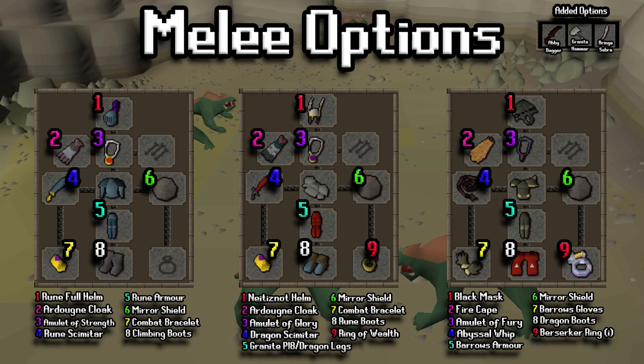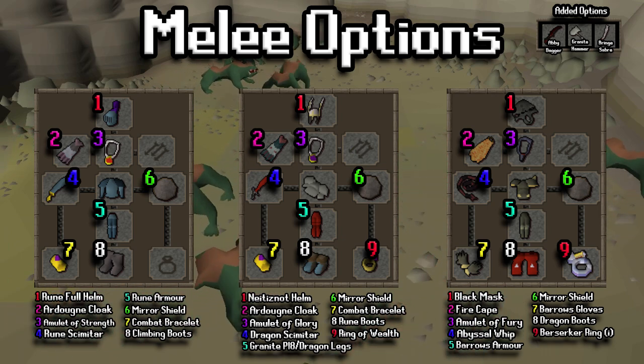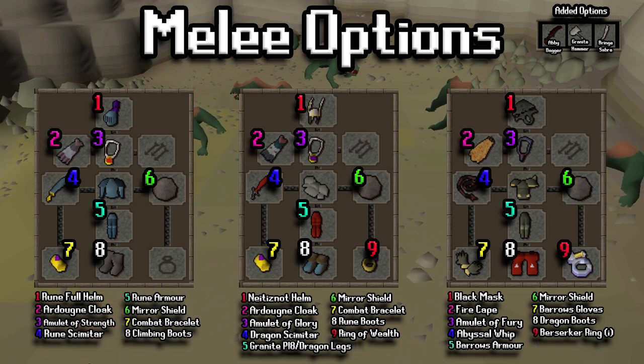For the melee options, most people will be using one of these three setups or a combination of all of them. On the left hand side is the lowest setup with just a rune baseline. The middle setup is for a level 50-70 type player. And on the far right hand side, that one's closer to 70s, 80s, and maybe even 90s in your combats. Should cover most of the player base, since high-end players are probably not killing Basilisk.